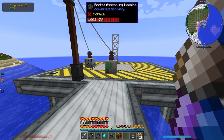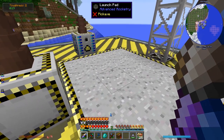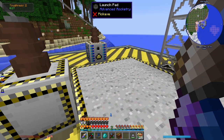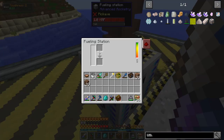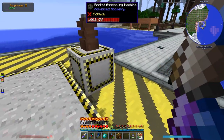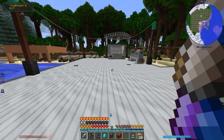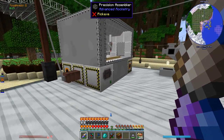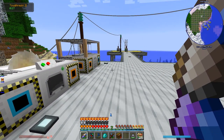Over here we have the actual launch pad. We've got a rocket assembling machine — this is the thing that turns your multi-block rocket structure into an actual rocket that will move. And a fueling station. I don't know how to even make fuel yet, but when we figure it out we can fuel it. Let me look into what exactly I need to build a rocket.